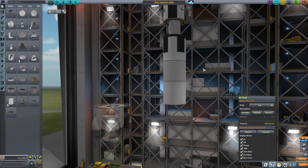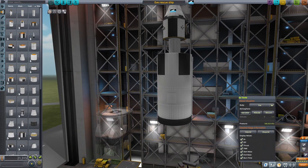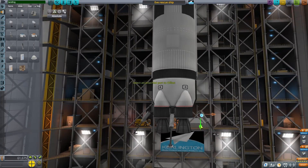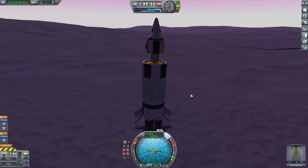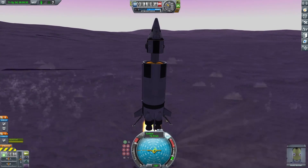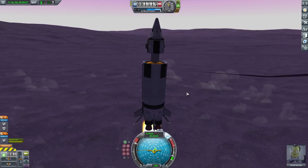I started by deleting my fuel tank and adding an even bigger one on, and once I did that I also added some landing gear. This was so that once I was touching the ground I wouldn't just fall over. After that I gave it another test — this time it's a lot better. I'm not going to the side or anything, just going straight up, and I also seem to be accelerating a lot faster.